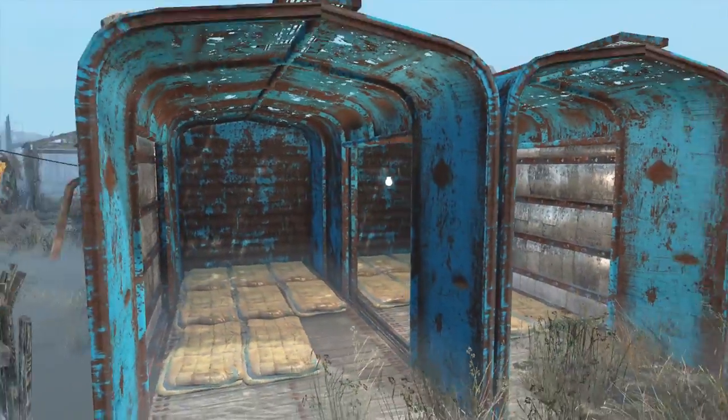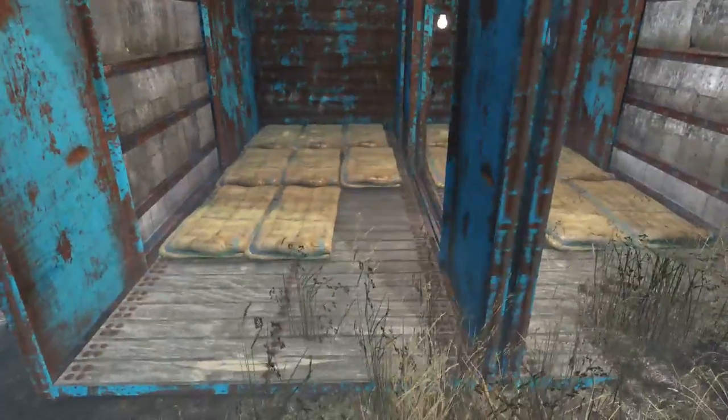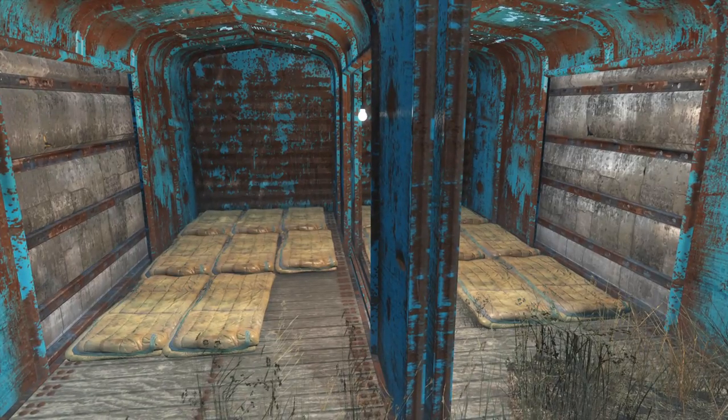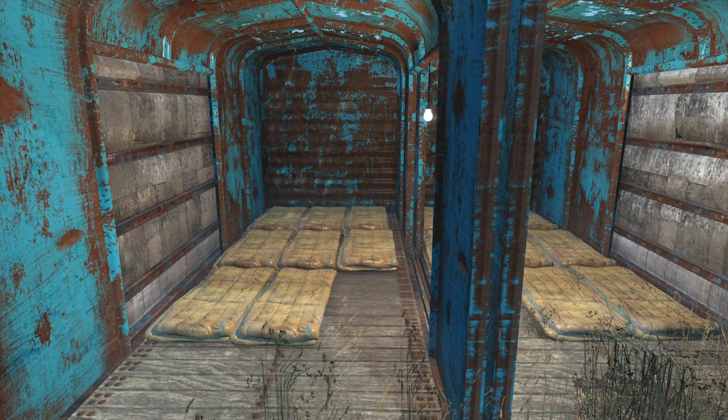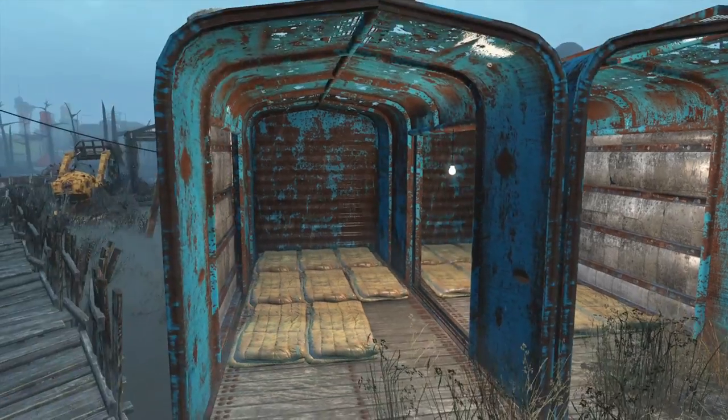I got the boxcars from Wasteland Workshop, I believe. As you can tell, I really love the boxcars — I've used them at Red Rocket Truck Stop, Spectacle Island, and now here at Murk Water.